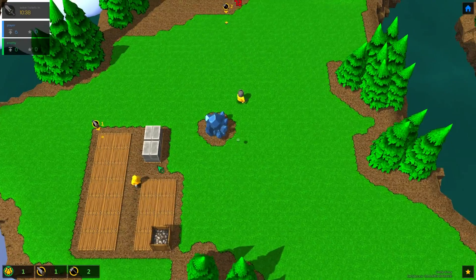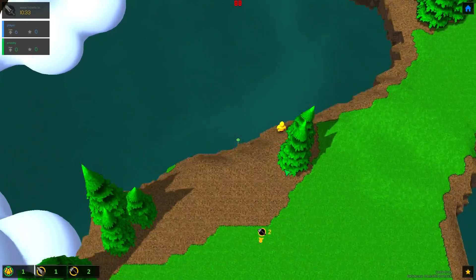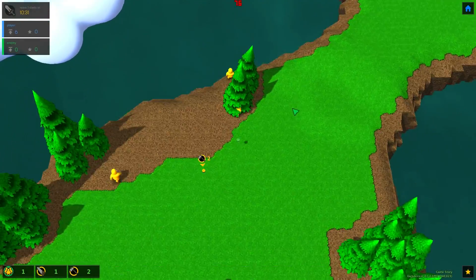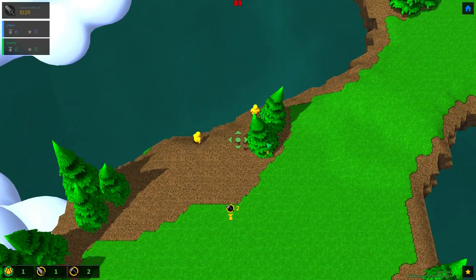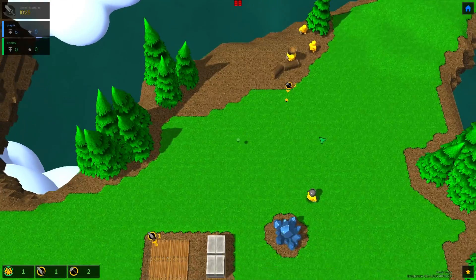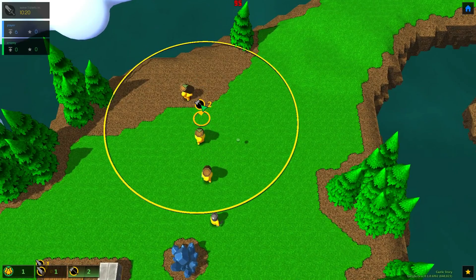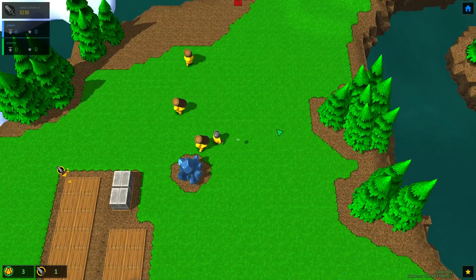We're gonna have a nice-size stockpile. The whole goal of survival — oh, we're losing some workers — is on a floating island, so when they cut down trees like idiots they will fall off the edge of the map, and there's not really a whole lot I can do about that.